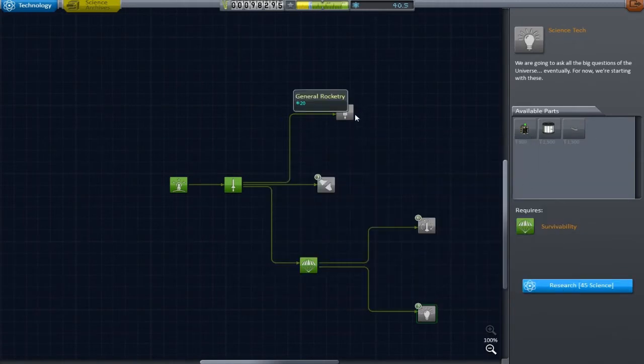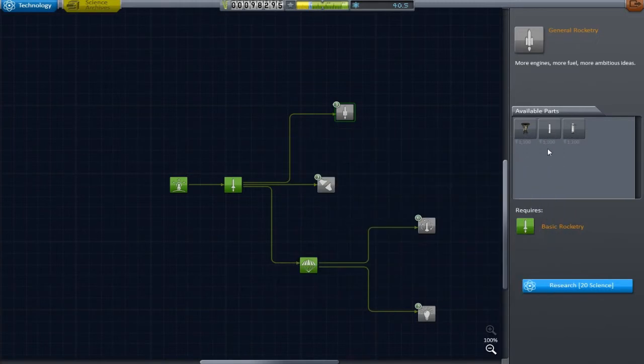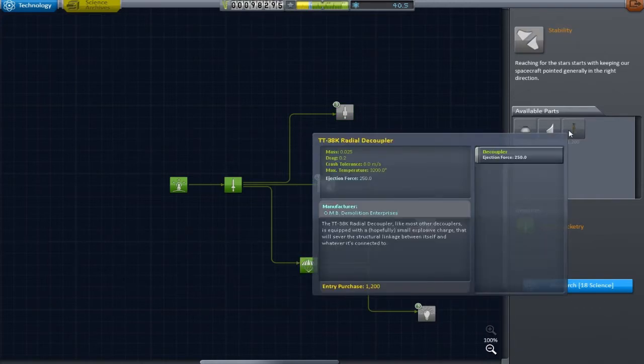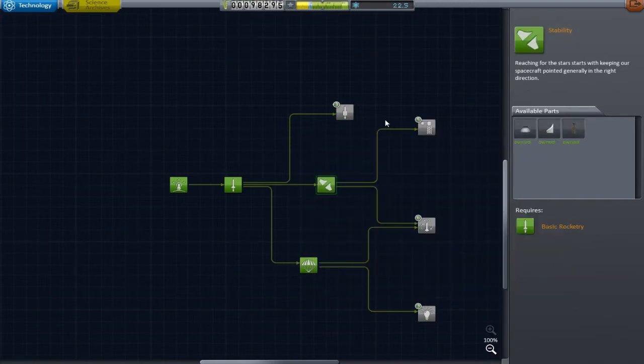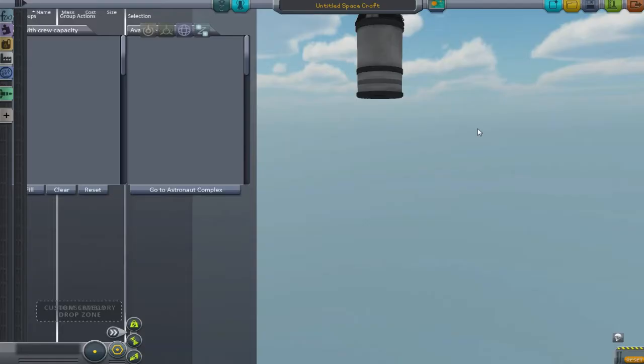If only we'd sent Bill up instead of Jeb last session - the remorse I feel over that is real. These big solid boosters are amazing, mainly for stability with the radial decouplers. Let's get both of those - I like radial decouplers and big boosters. That's pretty much all the science we've got to spend at the moment.